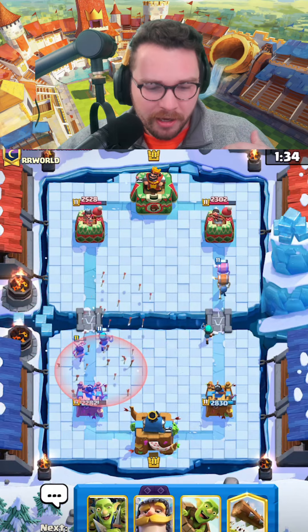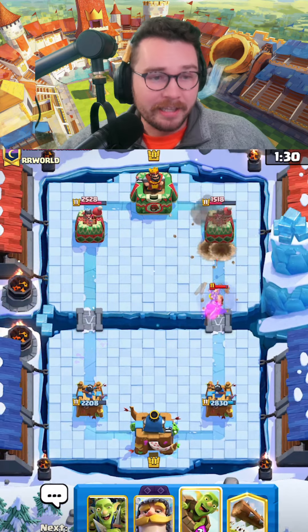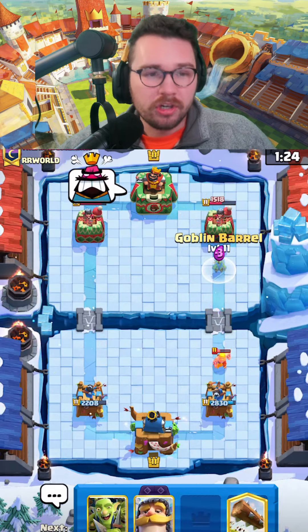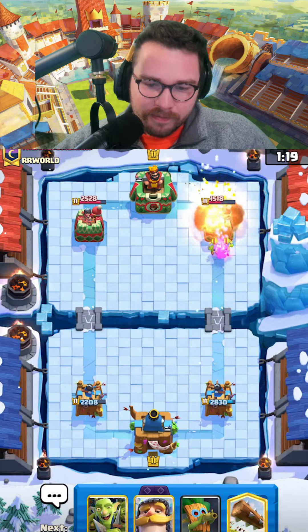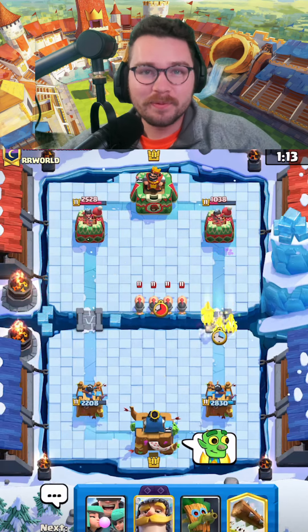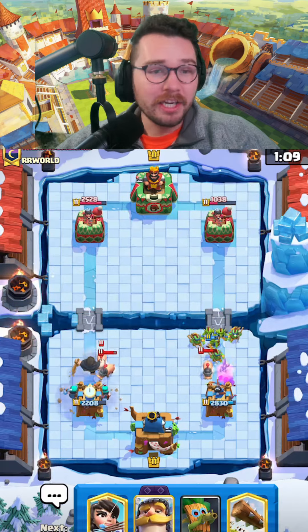Interestingly they don't — they had arrows in hand but opt not to. I'm gonna wall breakers far enough ahead of my rascals where maybe he can't arrow everything. He opts to arrow that side, and because he arrows that side he can't get his bar barrel down in time. So all he has for this is fireball — I'm gonna goblin barrel in front, maybe they can miss the fireball. No way! Works every time!